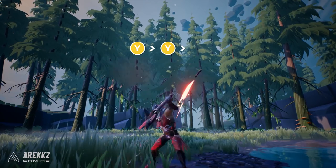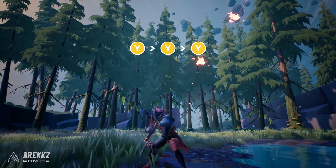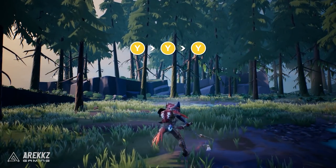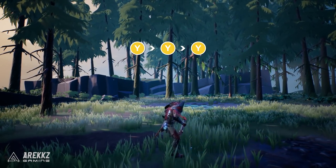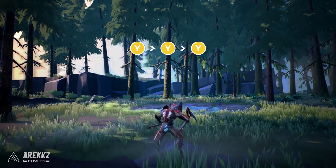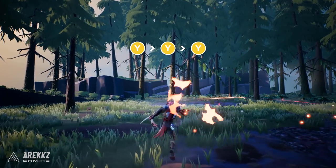Your next combo is Chain Fling. This is 3 consecutive Y inputs and will perform a series of wide sweeping attacks. Back during the alpha, you used to be able to use this move to interrupt the behemoth mid charge, however sadly that doesn't really work like it used to. So more broadly speaking, you'll be using this move to engage at range. If a behemoth is entering an enraged state or has kicked out some attacks to control the space around it, then you can use this to both attack and stack elemental damage.